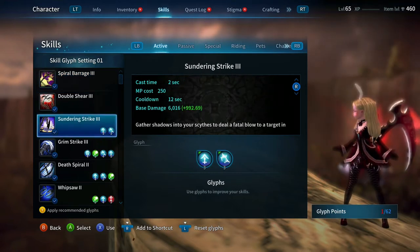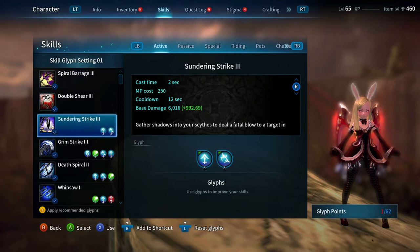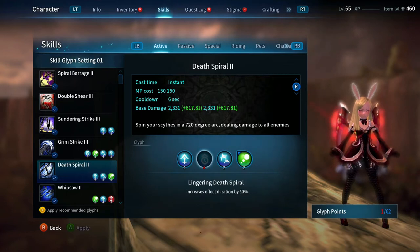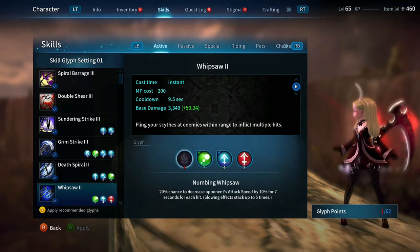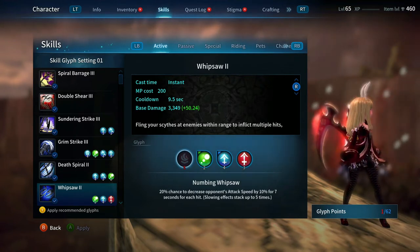The first most important skill is Sundering Strike — you need it glyphed for both. It's probably your hardest hitting attack outside your Apex skills. Next is Grim Strike — you want a glyph for all four. Then Death Spiral: you want the first, third, and fourth. You do not need Lingering, as the increased effect duration is useless for PvE. Next is Whipsaw — you want the last three. You do not need Numbing; you cannot change the boss's attack speed.